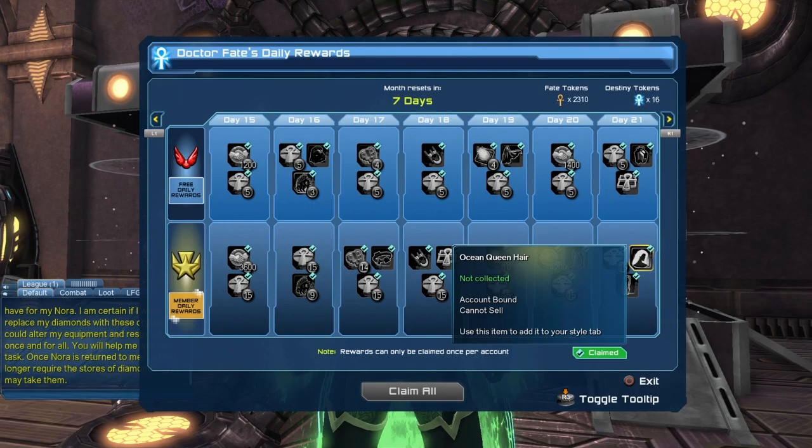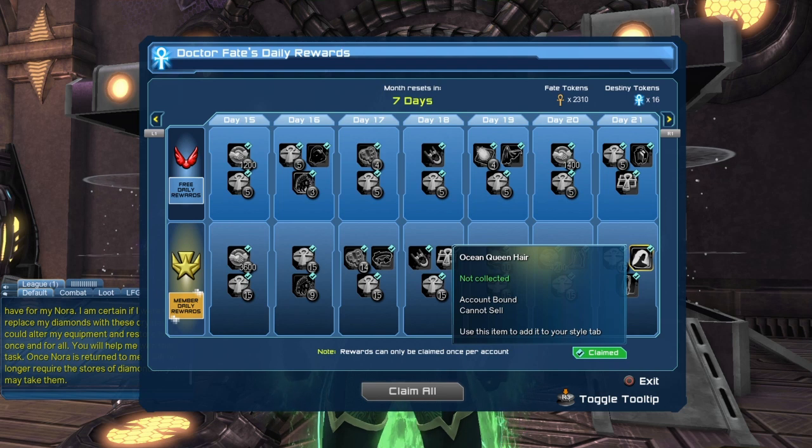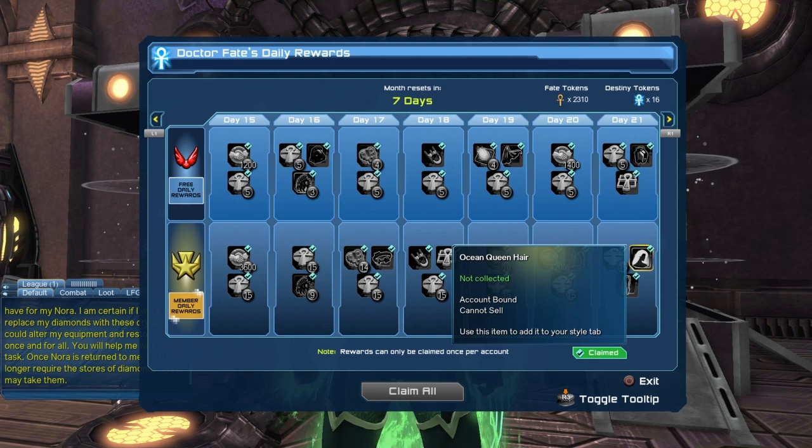So again, you have to log in for 21 days in order to collect the hairstyle, and you have to be a subscriber — you have to do both. If somehow you were not able to log in for 21 days just yet, there's only 7 days left. So you could decide to subscribe now to get the hairstyle, but if you did not log in for 21 days, you are not going to be able to get the hairstyle even if you are a subscriber.